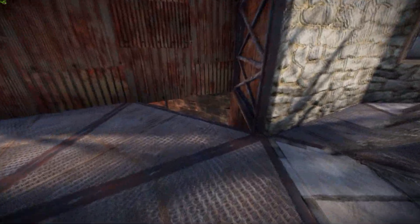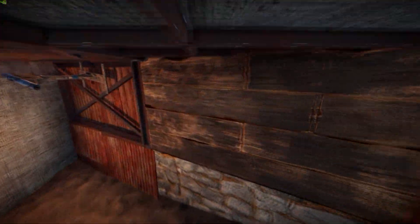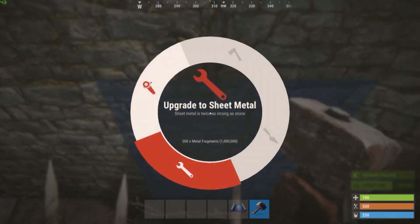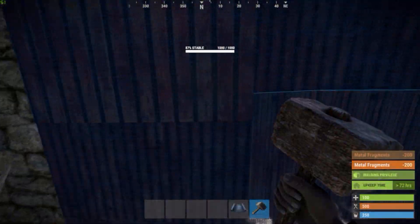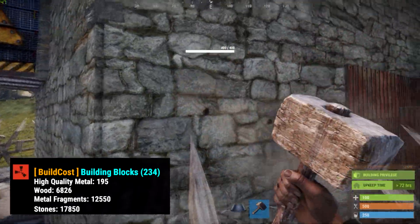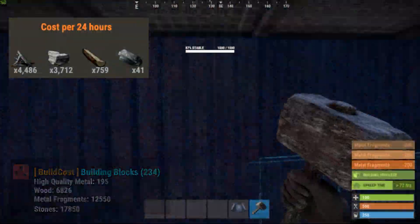The description of the video is already updated. However, I wanted to give you guys a quick fix. To reach the original number of 31 rockets to TC, upgrade all the outer walls of the first floor to sheet metal. This will cost you another 2k metal fragments and increase the daily upkeep by 400 metal fragments.